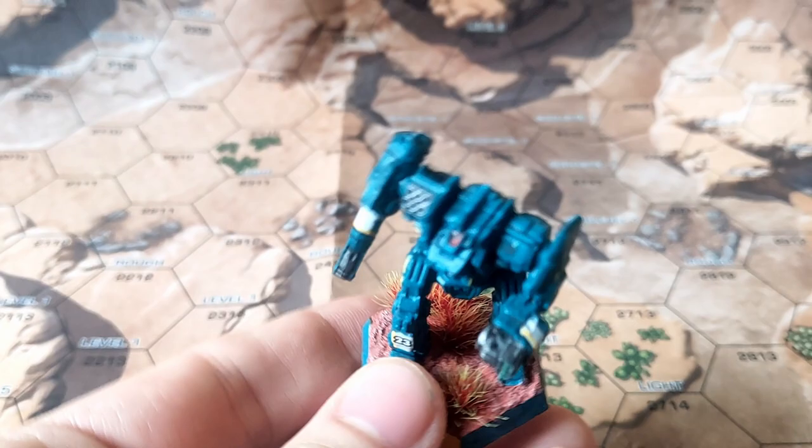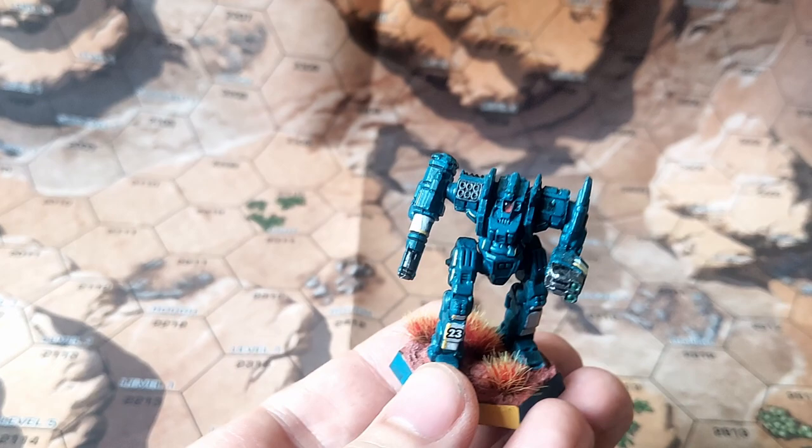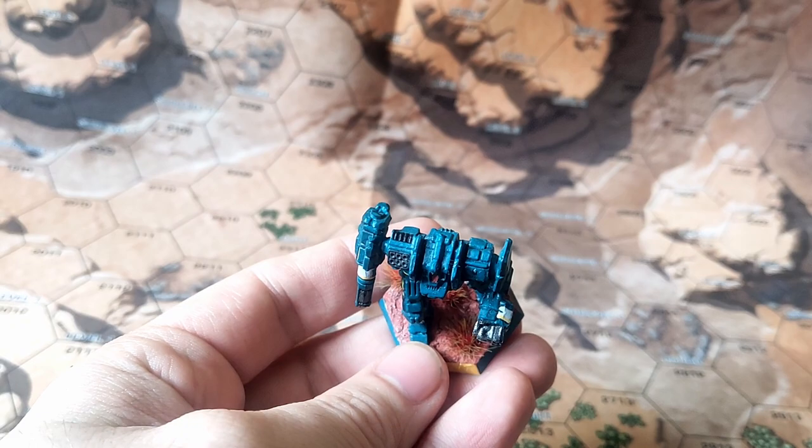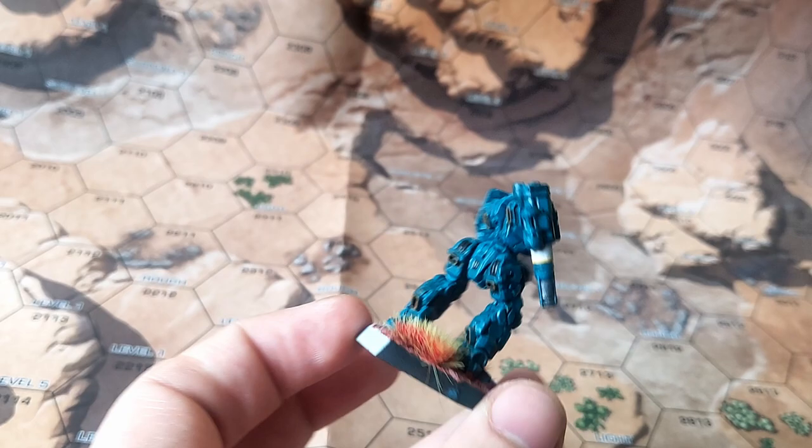The first one is the Grendel or the Mongrel, which is an unknown clan design for me. I don't know why but I really like this mech — how it's looking and especially the center torso, the left and the right torso. I see good possibilities with the left torso, like how to place the unit insignia on it or just generally how to paint it. I think it's a really good and well made model.